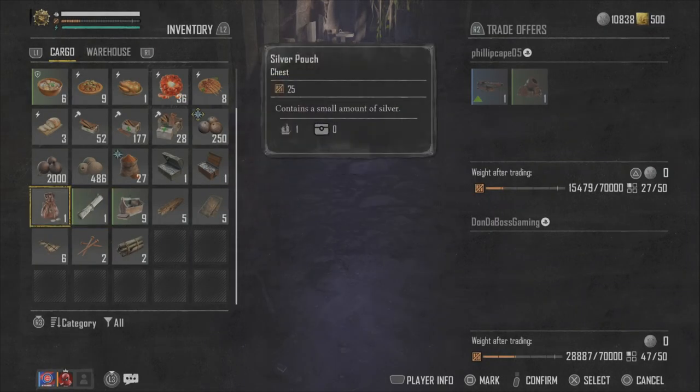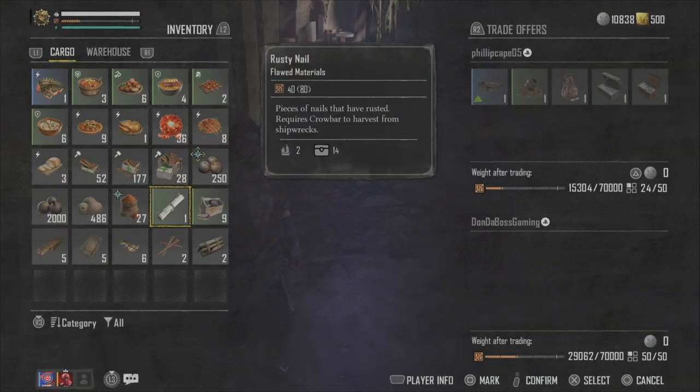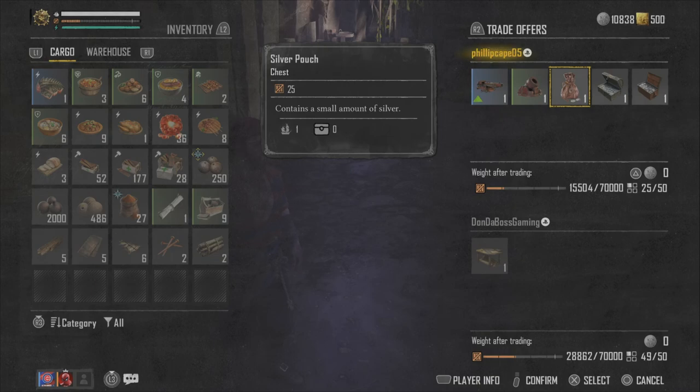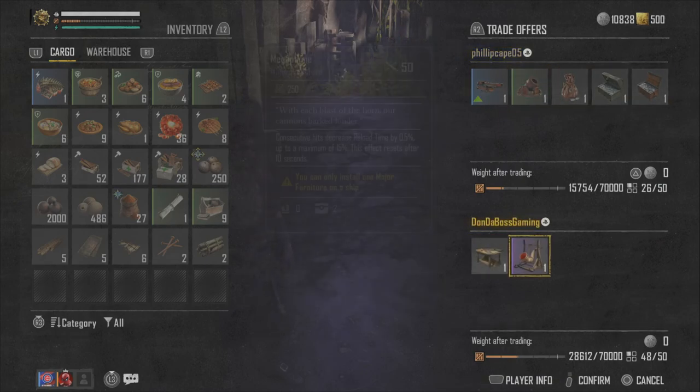If your buddy needs silver — maybe he's a little short buying something — you can give him one of your chests rather than selling goods at a loss. This way you can directly give them a silver chest, a silver box, or a silver pouch, whatever they need.